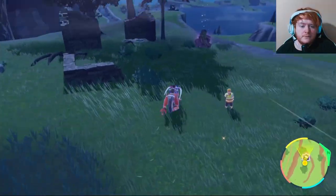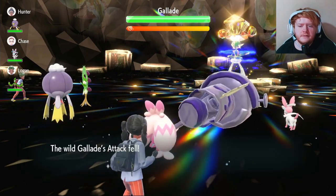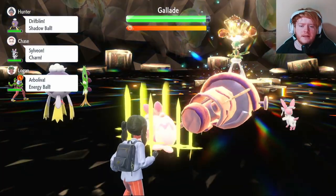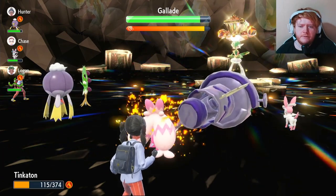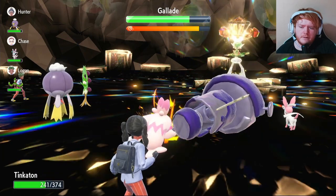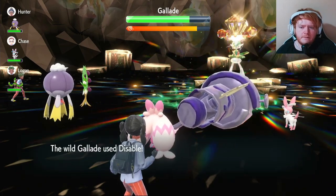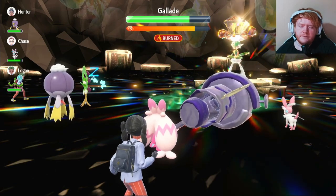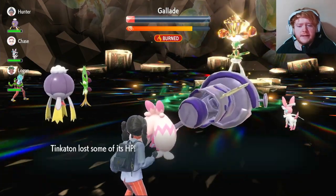It's going to be a Rock type six-star raid. We start with Baby-Doll Eyes since it's a physical attacker, lowering its Attack. It uses Close Combat and gets a critical hit - very unfortunate, but it does reduce its own Defense and Special Defense. We use Swords Dance to raise our Attack by two stages. It uses Will-O-Wisp so we heal next turn to get rid of the burn. The heal is only about 60-70 health. It uses Close Combat again for 160 damage.